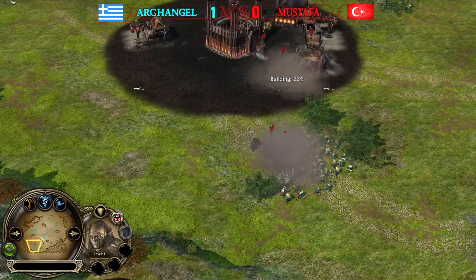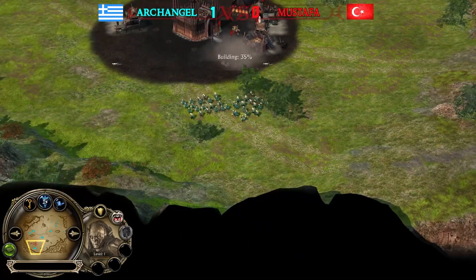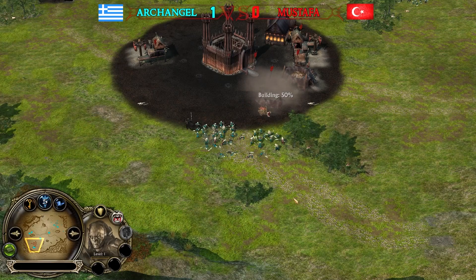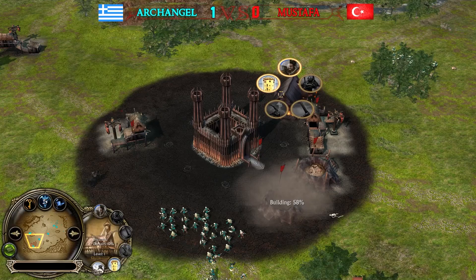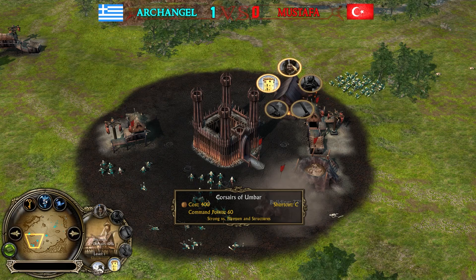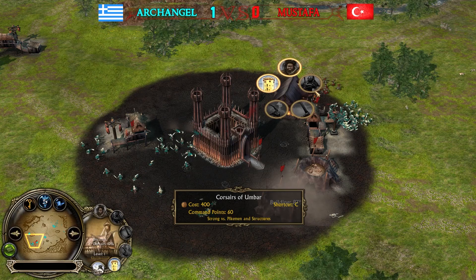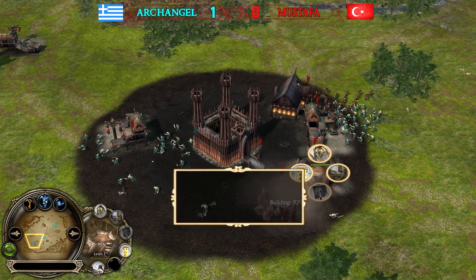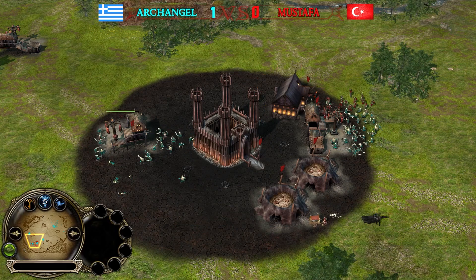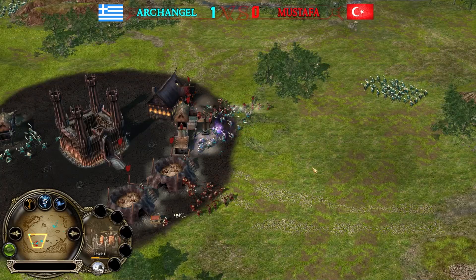You need to force the Nazgûl to split — and Archangel is doing a fantastic job, sending forces from the middle, bottom, and top of the map. Mustafa has only one single Nazgûl and it can't be everywhere. There's a tavern for the Corsairs, which are quite expensive — they cost 400 for a swordsman. You can get more than six battalions of orcs for the price of one Corsair battalion.